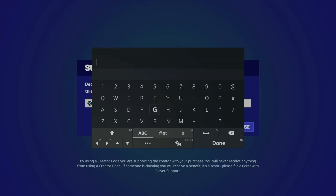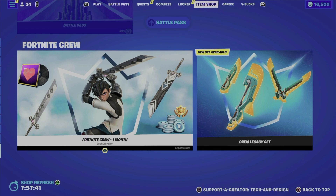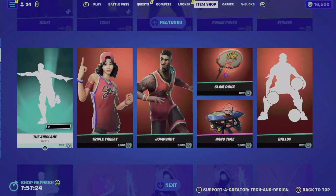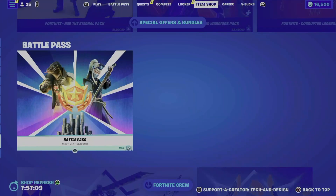Don't forget to press on 'Creator Code' and put in 'Tech and Design,' then press done and accept. Keep that creator code active — you can see it at the bottom of your item shop screen. This is also one of the ways you can enter my giveaways, where the winner gets to choose whatever they want from the item shop.